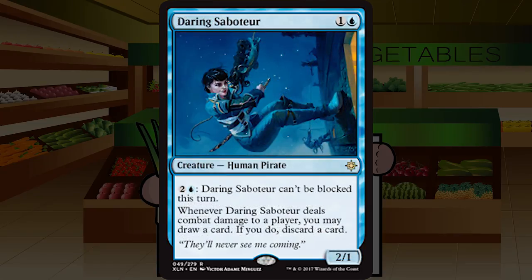Daring Saboteur is one and a blue — a 2/1 human pirate at rare. Pay two and a blue and it can't be blocked this turn; whenever it deals combat damage to a player, you may draw a card and if you do, discard a card. It's a piker that loots when it hits, and it's a mana sink for later turns when you have excess mana. Just absolutely beautiful and exactly what I like to see in limited. Easy B, really excited to play Daring Saboteur.